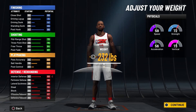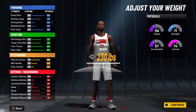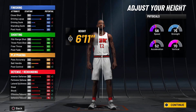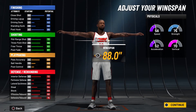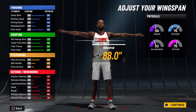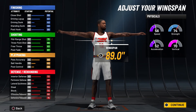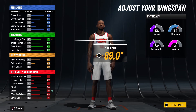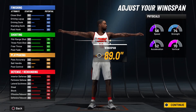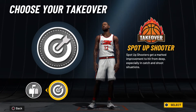As long as you're above that 70 strength threshold, you'll be able to dominate people down low. I'm going with the 6'11" version. For wingspan, I left it default because I want that 69 three-ball versus a 66 — people say it doesn't matter, but trust me it does. You could go one tick up to reach a 70 block threshold, but personally I'd leave wingspan default.